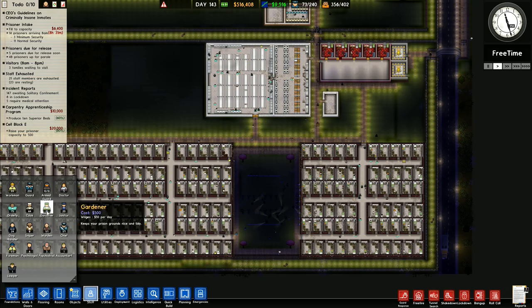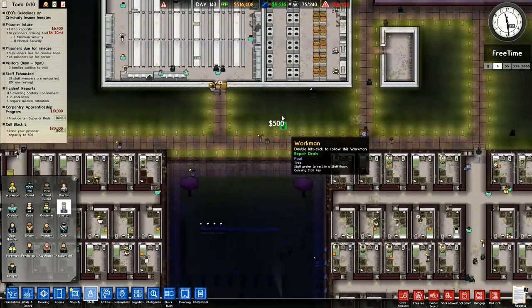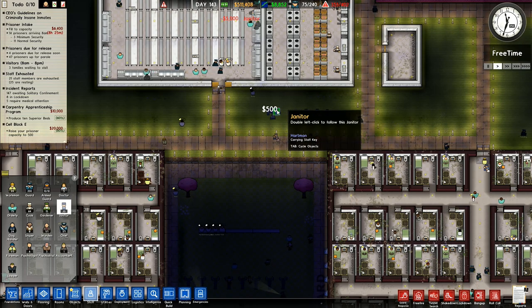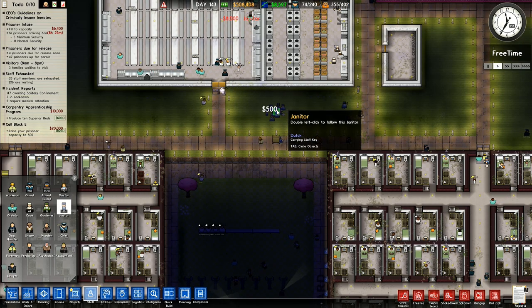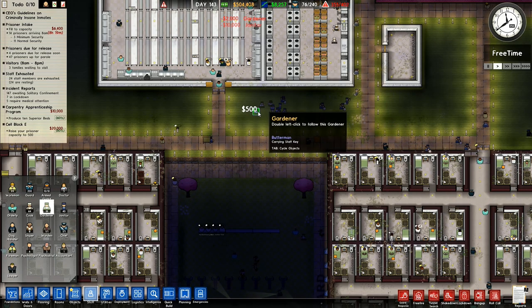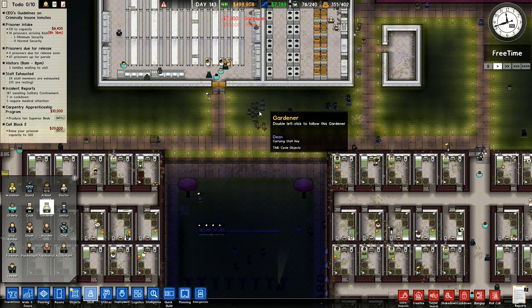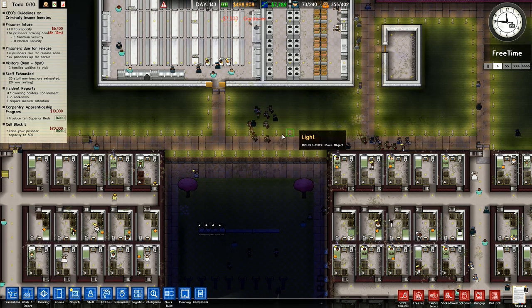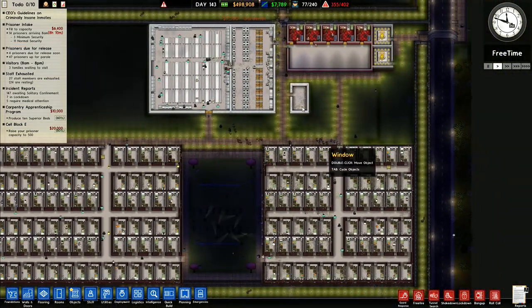Foreman psychologist, gardener, janitor — I've got 20 janitors, I'll get some more. Get another 10 janitors — get another 20 janitors, so I've got 40 janitors in here. I'll double up the number of gardeners as well, pick those up to 30. Don't think I need any more than that — I've got plenty of janitors so they'll be able to do cleaning down here.